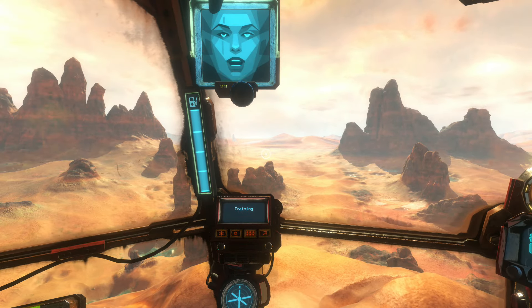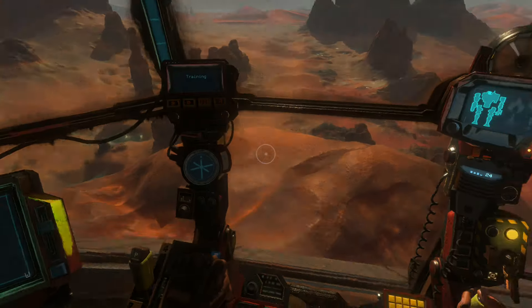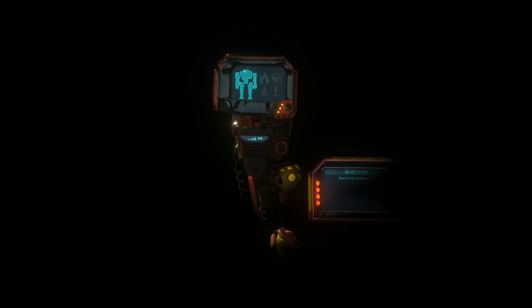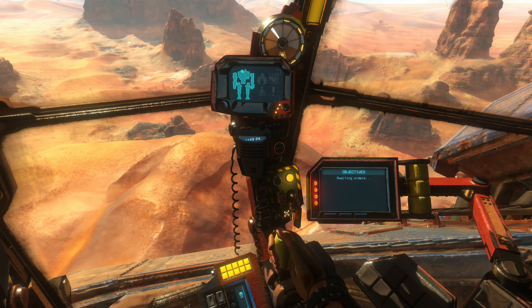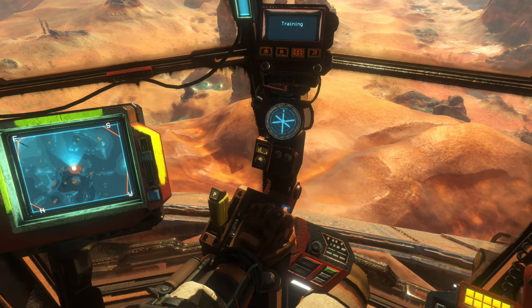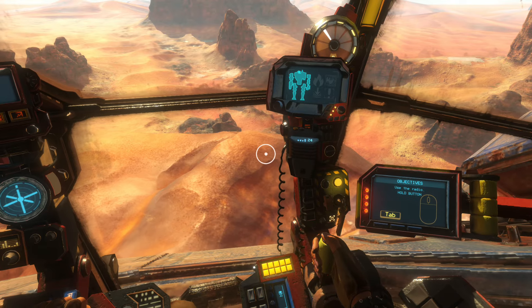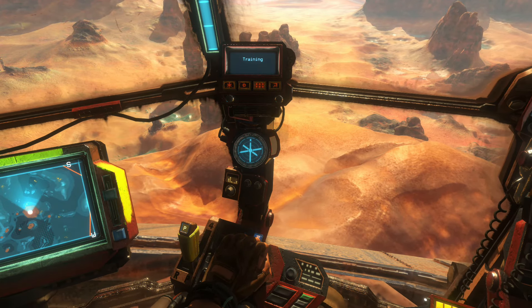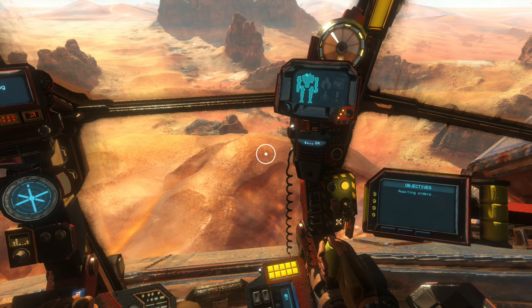It's time to learn how to communicate with your fellow pilots. The radio lets you speak with players on your team. You can talk with the other teams between missions. There is a radio in the hangar as well. Press Tab to use the radio.